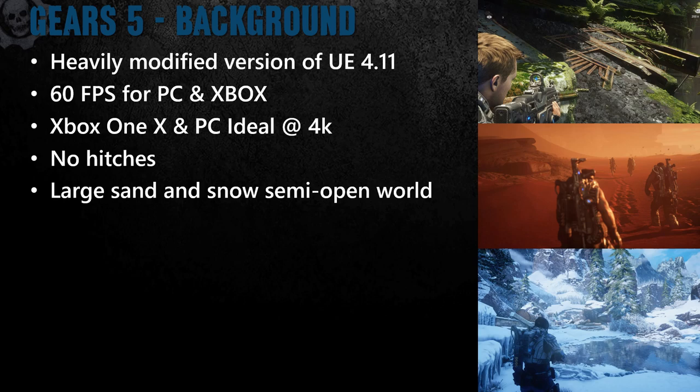Before we get into that, here's a bit of background on the engine we are using and some of our goals for Gears 5. We are running off of a 4.11 branch of Unreal that is multiple years old and has been heavily modified during Gears 4 and Gears 5 to hit our specific performance and visual needs. One of our biggest changes was setting the aggressive goal that our campaign would run at a solid 60 frames per second on Xbox One X and across all of our PC specs including the minimum spec.